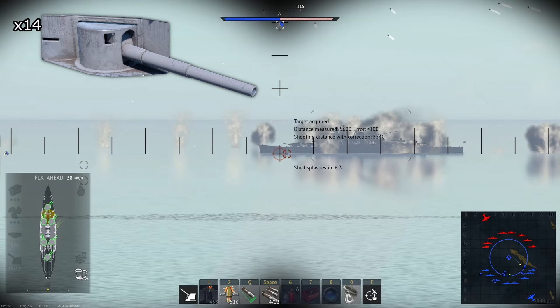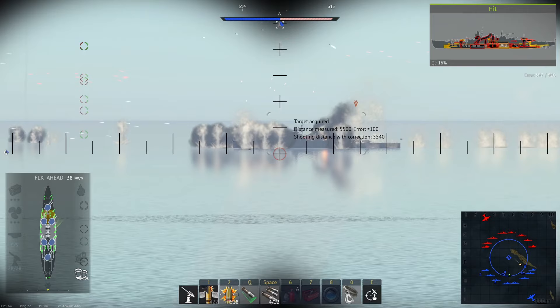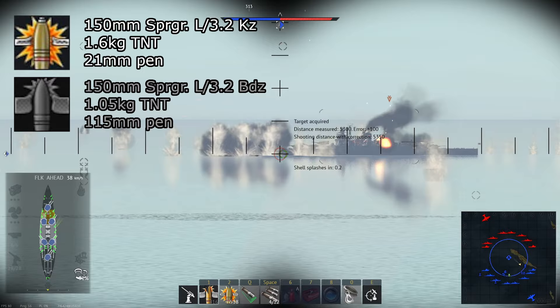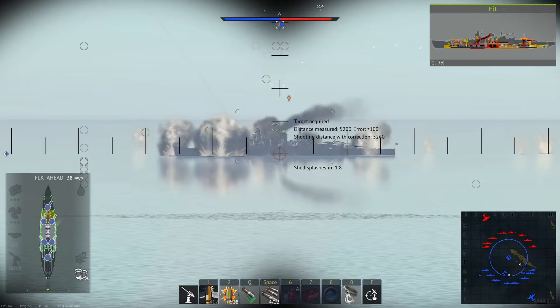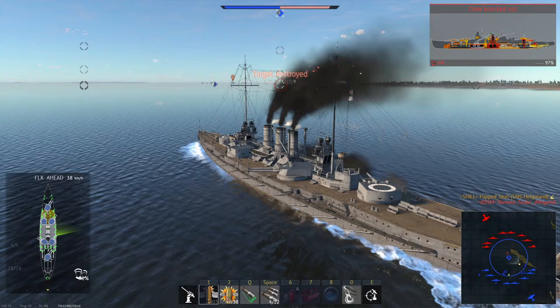For secondaries, the Helgoland has 14 152mm cannons and 14 88mm cannons. The 152mm cannons can fire up to 14 shells per minute, but have particularly weak shells for their caliber. Neither the HE nor SAP are particularly impressive, though generally the HE shells are a much better choice since the secondaries are best used for dealing with small, lightly armored vessels. The 88mm cannons have an excellent fire rate of 30 shells per minute and can help with destroyers or PT boats that try to come in close for a torpedo strike. Both cannon types are under the secondary weapon group, so they can be controlled together to deal with close, soft targets.